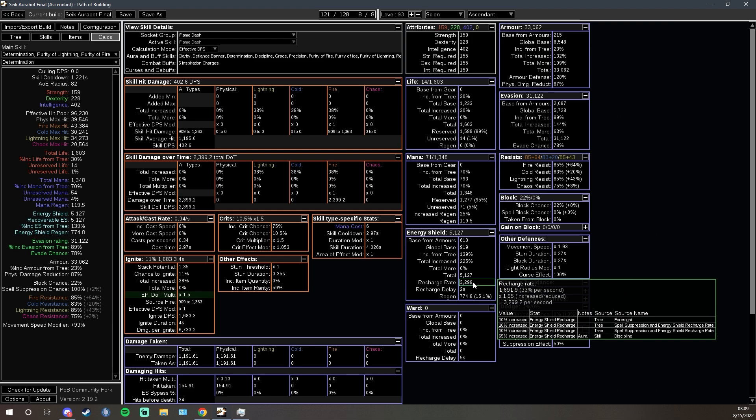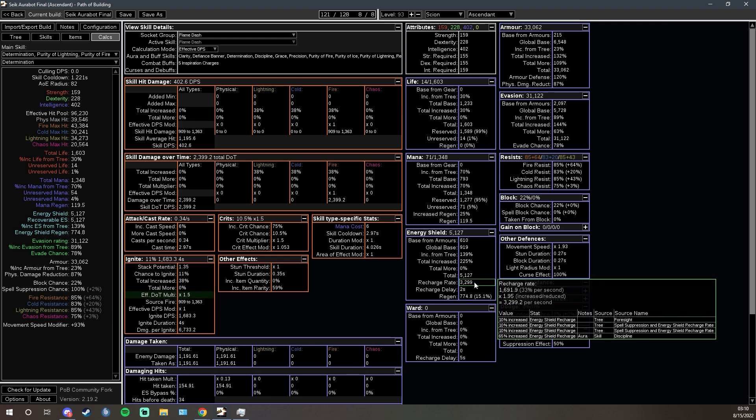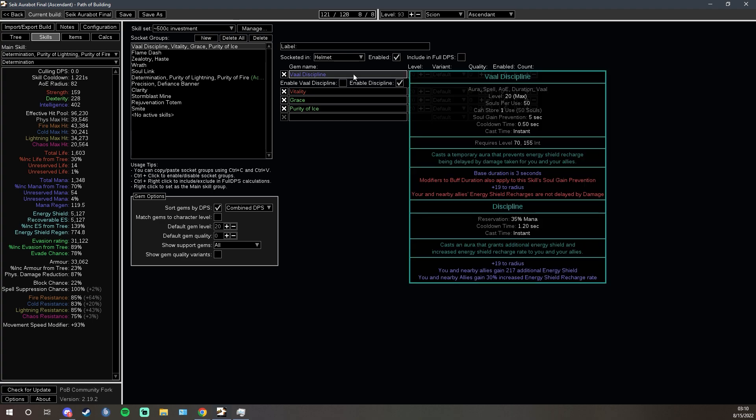You can think of Vaal Discipline as an immortality button, and that's why in later versions of the build we don't run any other Vaal auras — while they're powerful and fun, they take away souls from your Vaal Discipline. Souls gained are shared between all your Vaal skills, and while the others are good, they don't compare to an immortality button. From all of the Feared sets we've done, especially Uber Elder, Seek seems to derive a disturbing amount of pleasure from standing in Shaper Beams and Balls and just going: 'I'm just going to stand here. This is fine. This is comfortable.' It's one of the few pleasures left to us Aurobots — take it where you can get it.